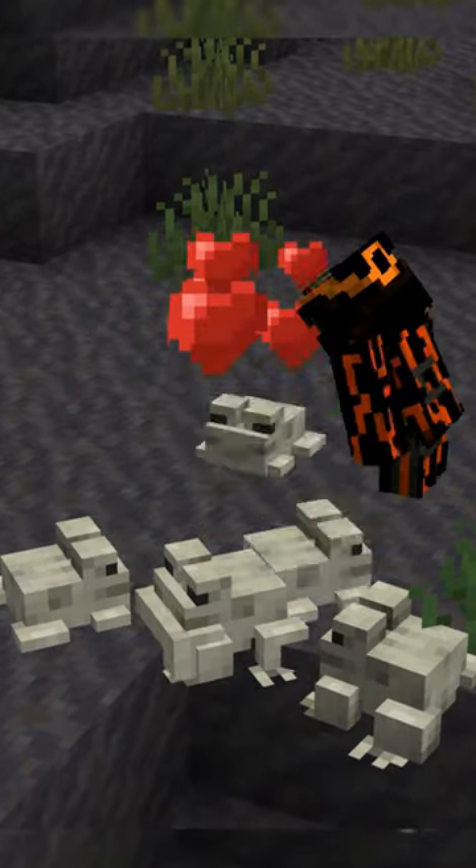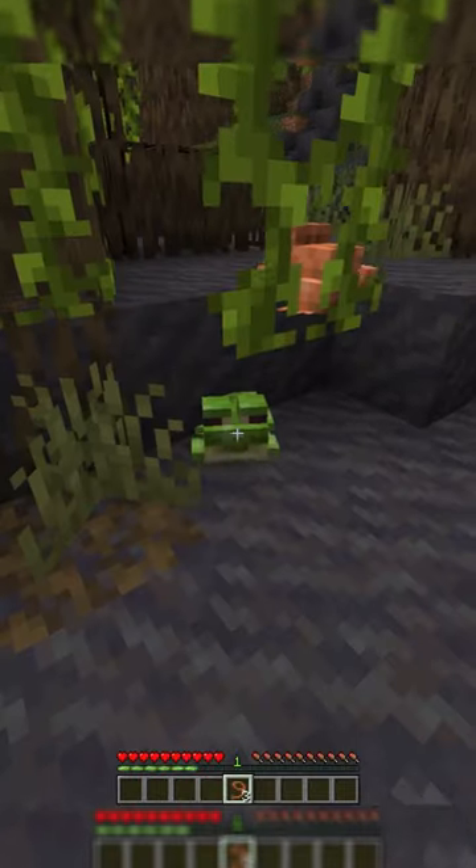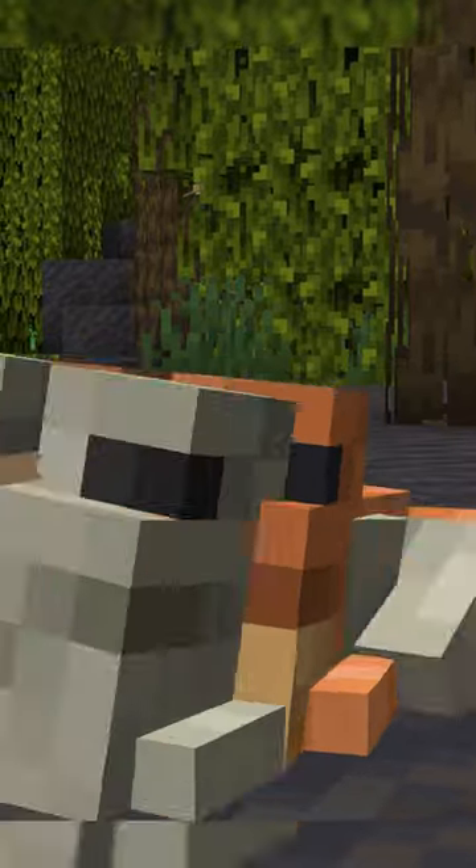breed up enough frogs and set up a suitable place for them to grow up in different environmental conditions. Then tie them each on a lead. Congratulations, you've just completed when the squad hops into town.